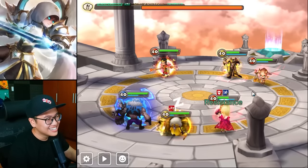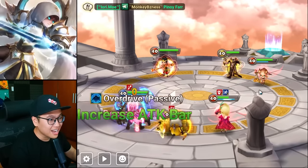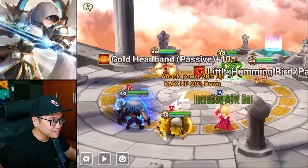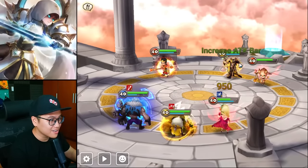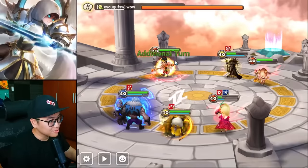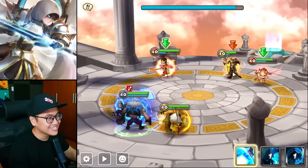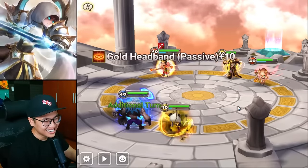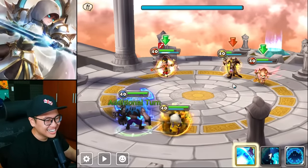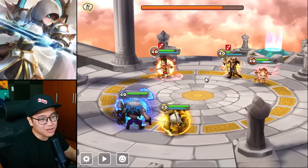I need to land one defense break on this Hathor and we can kill it, but we're not getting anywhere. Good stun. How does he always get the Violent after? We are not getting there guys — we can't kill this Hathor. We need to kill this Hathor. He will definitely defense break my Panda.